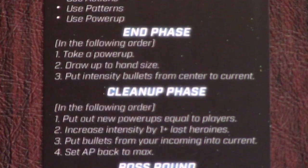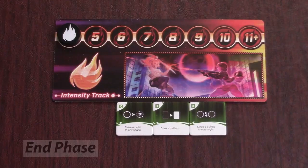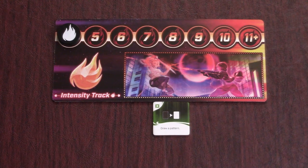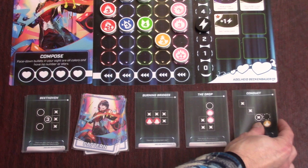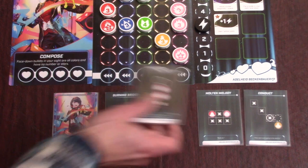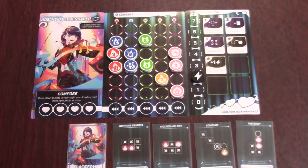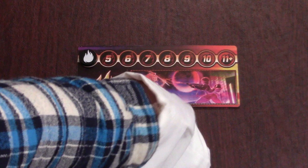After everyone has placed all their bullets, the end phase begins. Make sure everyone got a power-up tile in the order they finished the round. Then everyone draws patterns back up to their hand size, which is usually three. If you need to draw a pattern and your draw deck is empty, shuffle up your discard pile to form a new draw deck and continue drawing. If you have more patterns than your maximum hand size, you need to discard down to your hand size. Finally, draw bullets from the center bag equal to the current intensity indicated on the intensity track and put them in your current bag without looking at them.